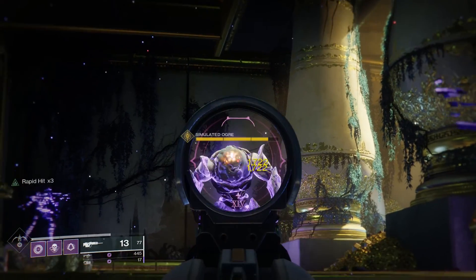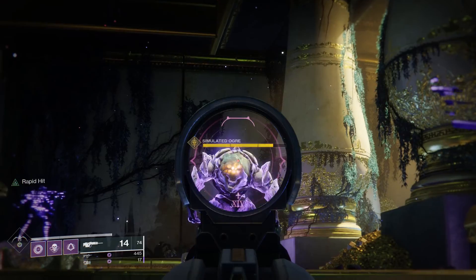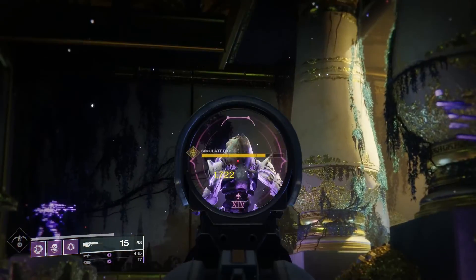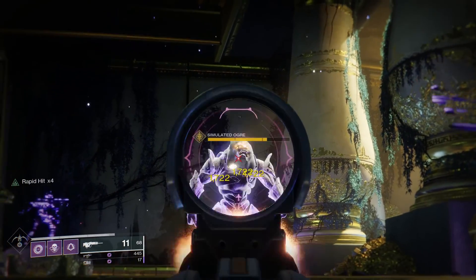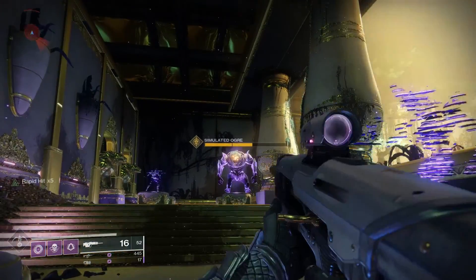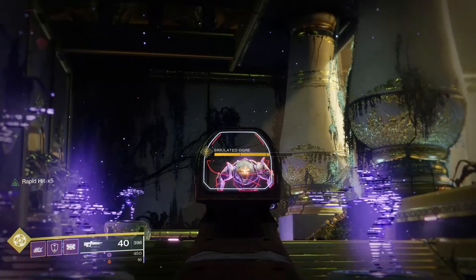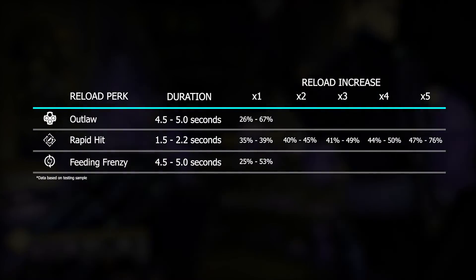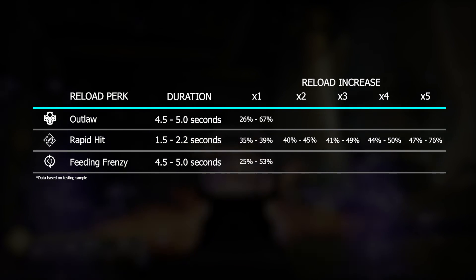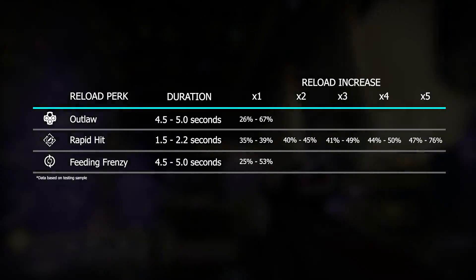Rapid Hit only requires you to maintain precision hits on your target and it comes in multiples of 5, which is not at all hard to do with any rapid fire pulse rifle or hand cannon. Even the x1 benefit of Rapid Hit already gives you anywhere from 35 to 39% increase in reload speed. At x5 you're looking at a 47 to 76% increase — a huge boost to DPS. Do keep in mind the perk only lasts 1.5 to 2.2 seconds once initiated, so you'll have to be quick to reload.